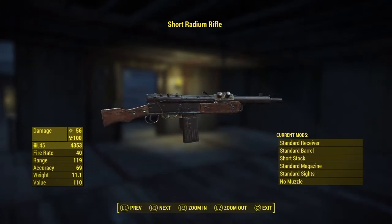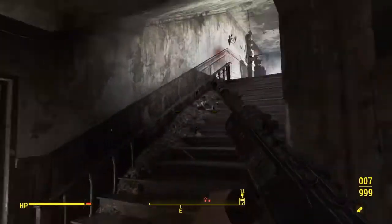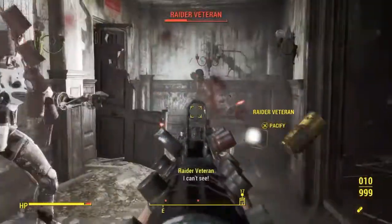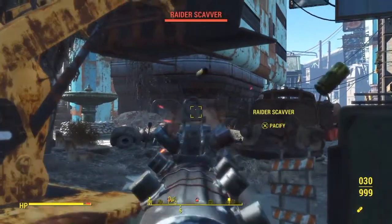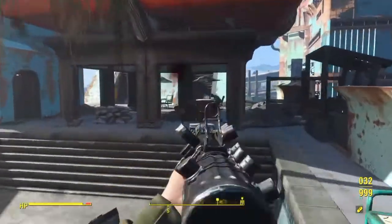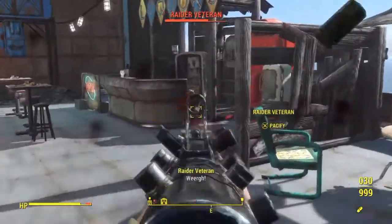Stat-wise it didn't get a huge improvement in the automatic version. The radiation does the same damage regardless — it's the physical ballistic damage that improves. In the field, this thing has a lot of recoil. Even with the stock and muzzle brake, it kicks a lot. It's difficult to keep on targets at medium range. I'll never use this weapon at long range — it's not accurate enough. It's best used at close range from the hip, almost shotgun range. The first few bullets on target are fine, but by the fifth or seventh shot it just sprays badly.